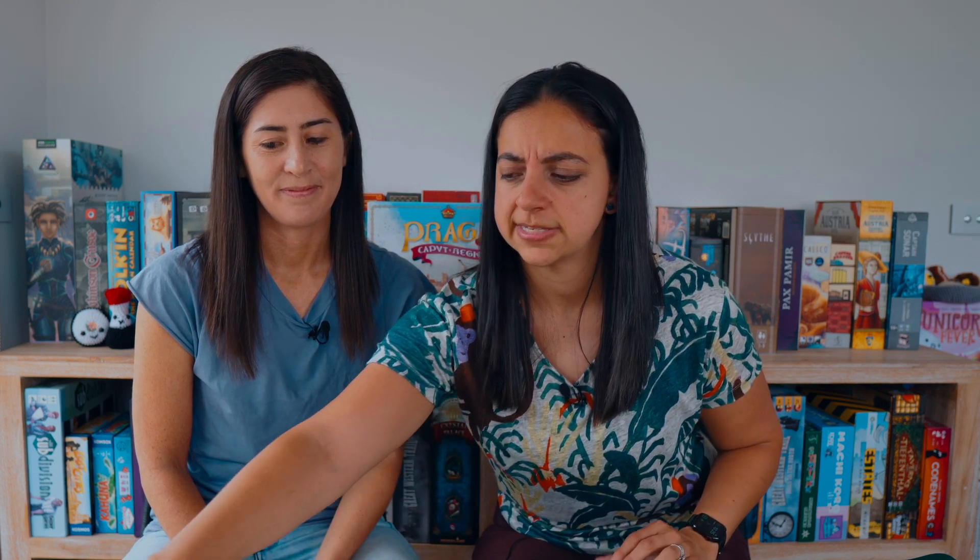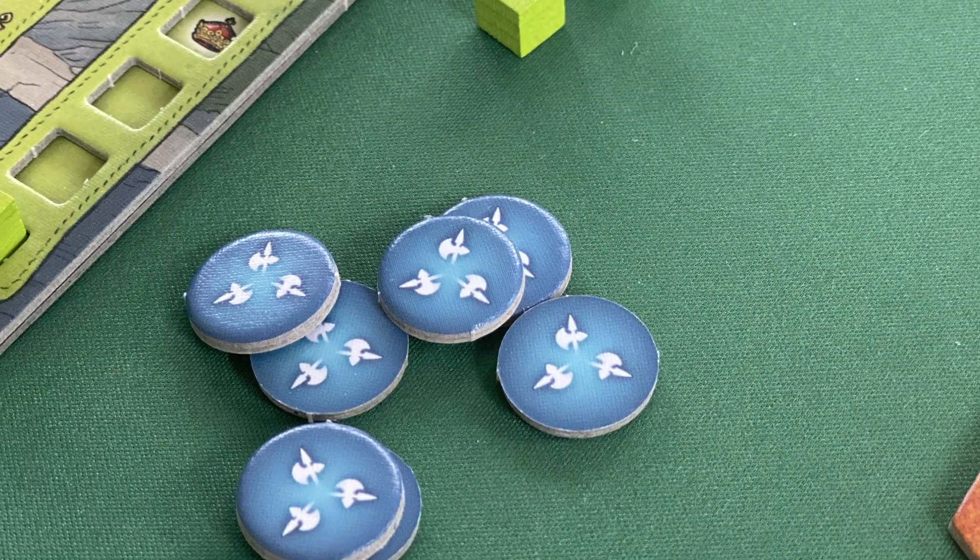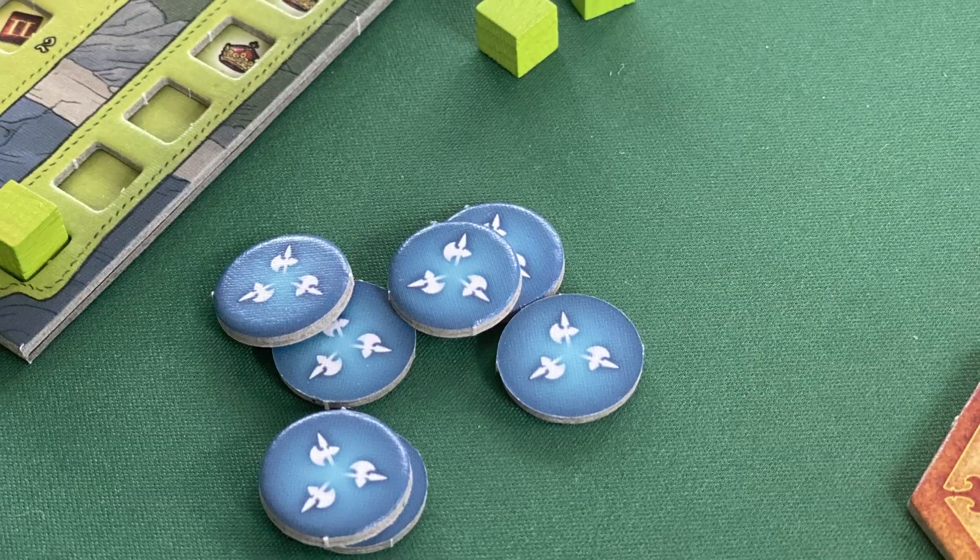There are a lot of beautiful nods to history and the city, but some things don't make thematic or immersive sense — like the puzzles for the blue or red tokens that serve as multipliers for the Hunger Wall or Cathedral. That makes no thematic sense. If you can figure out the thematic reason, please let us know in the comments!